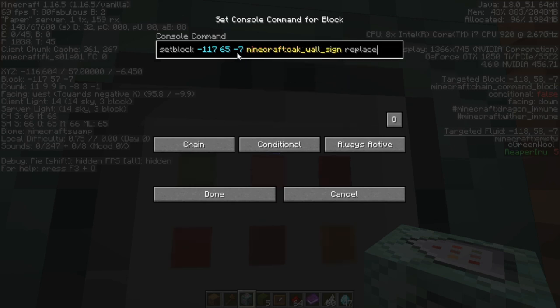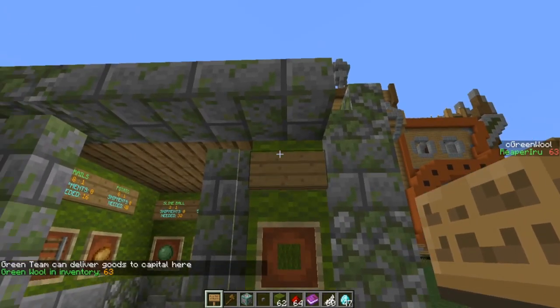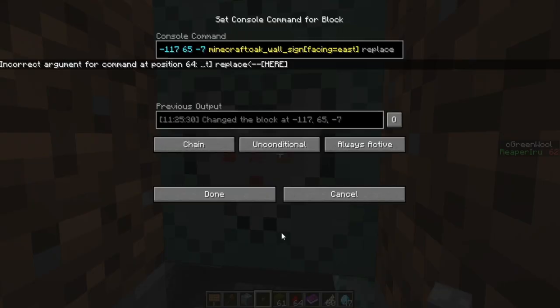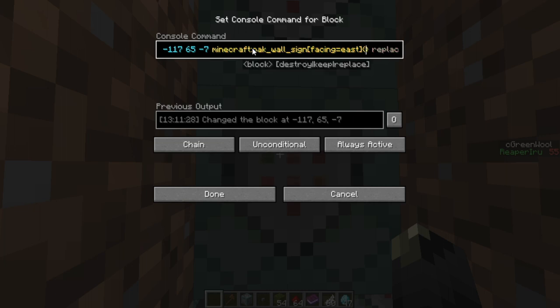Let's test: we have the green wool sign, we press it, and it replaces the sign with an empty sign. Problem: if there's nothing there, it still removes the green wool but fails to replace because we used air — and then the sign block can't run. To fix this, make the last command block unconditional, so it always replaces the block regardless of outcome. Every time you interact, it absolutely replaces the block — that works perfectly.